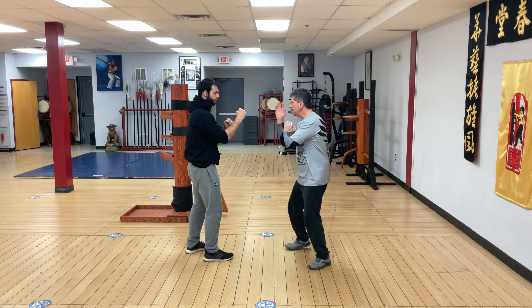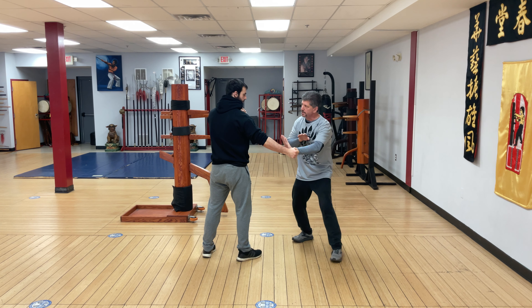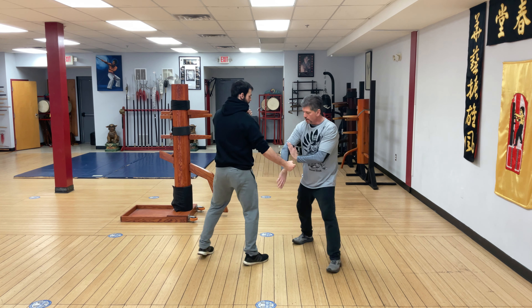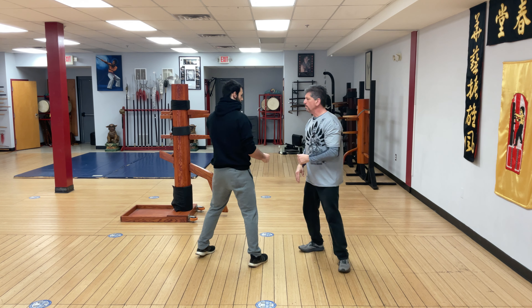Second application: comes in, low bong. I can use my wu sao to open instead of a bu sao — use a bu sao, gong sao, and side kick again. Low bong, push it open, come in and side kick one more.